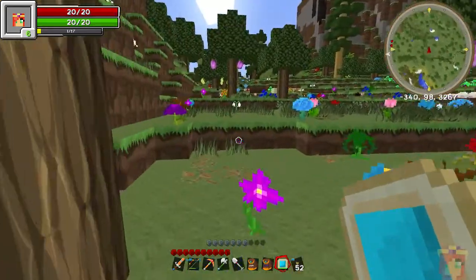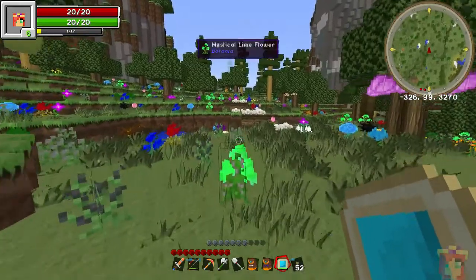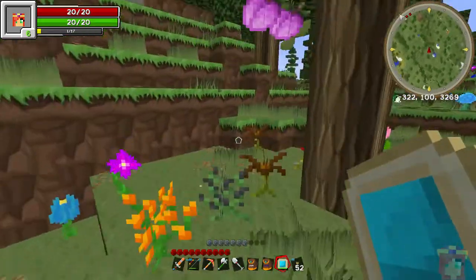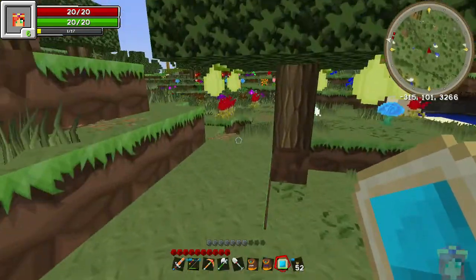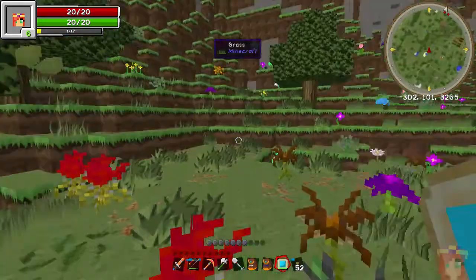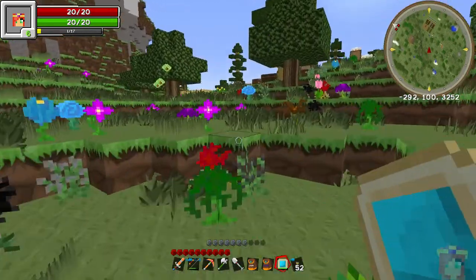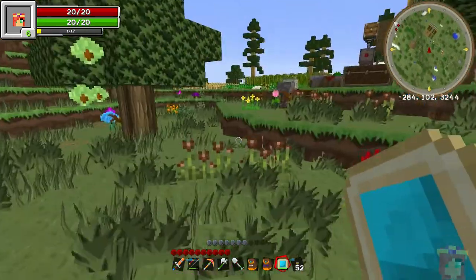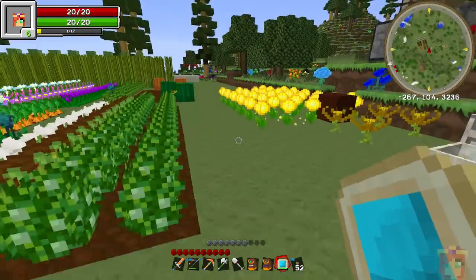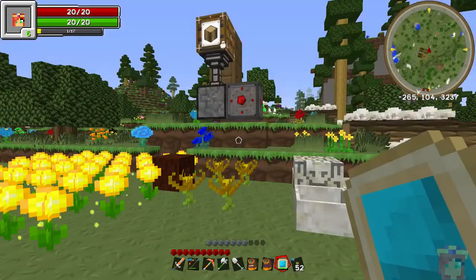By the way, if you find that you just don't like having these Botania flowers all over the place, you can actually go into the config file for Botania and reduce the amount of them per chunk. I happen to like this many flowers and I don't plan to change it — this is the default setting and I think it's fine. But some people may say there's just too many flowers, it's lagging my system. So yeah, just thought I'd mention that.